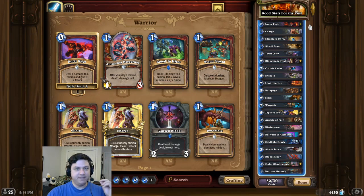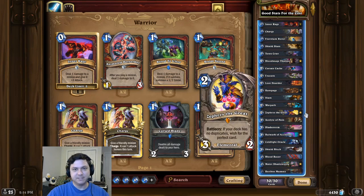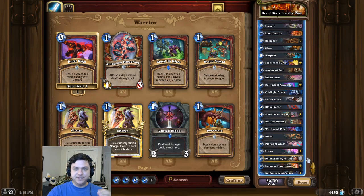So I decided to build this deck in a very draw-heavy, control-style, mostly Highlander Warrior, where our only duplicates are the Inner Rages and the Rampage, so that we can activate Zephyrs the Great as easily as possible. I think that's pretty much it for the deck intro this time, guys.